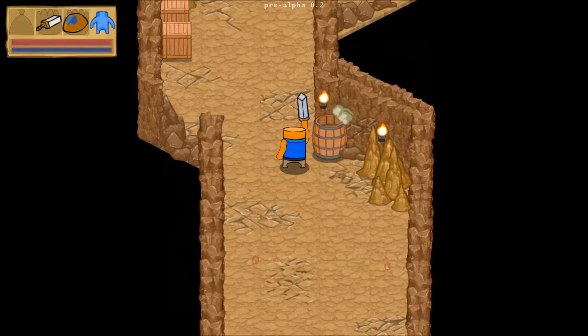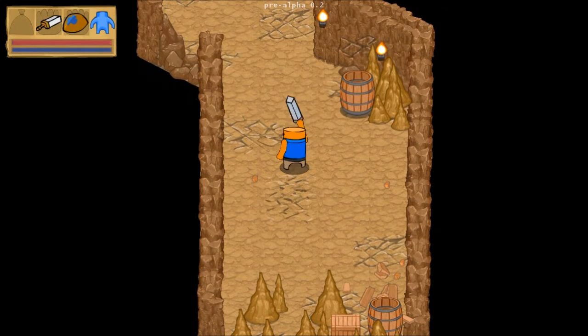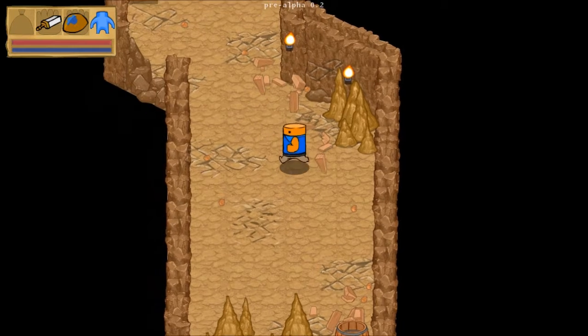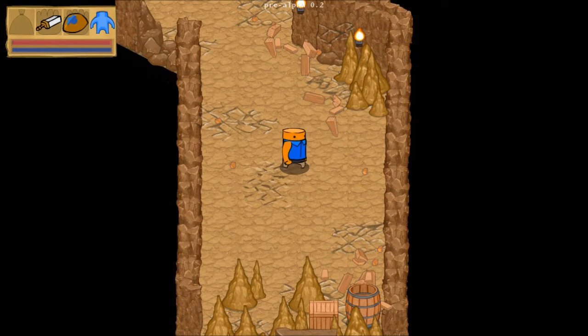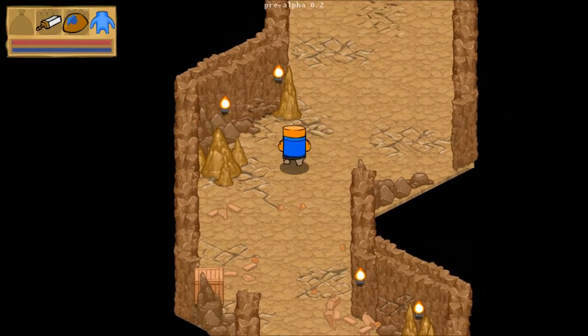You kind of propel yourself towards enemies to destroy them or catch them in a corner and beat the crap out of them. You just kind of walk up to stuff and beat on it by left-clicking and holding the button down, swinging your mouse. It kind of reminds me of a Wiimote — you swing your Wiimote, but in this case it's your mouse.